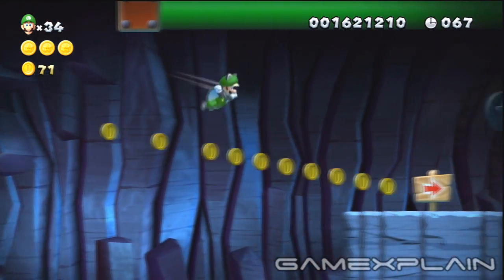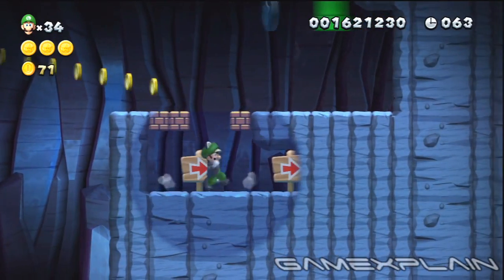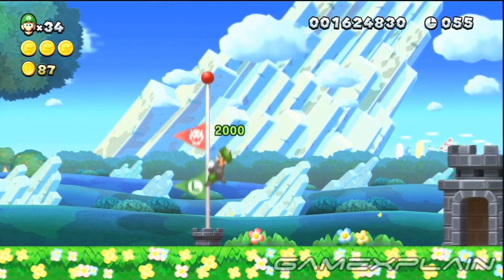This level also has a secret exit, and it's right next to the third Star Coin. Ground pound the arrow sign to break through some bricks and find a secret path that leads to a Warp Pipe. That pipe will take you to the level's hidden flagpole.